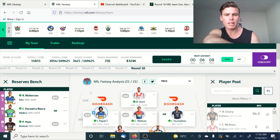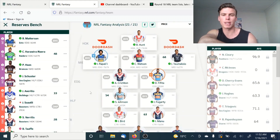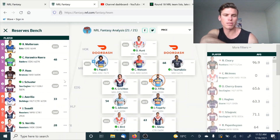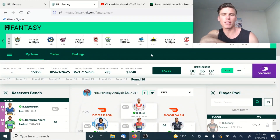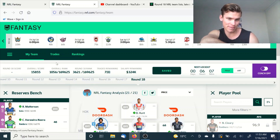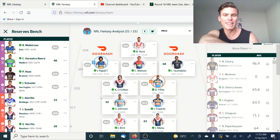I'll move along to my squad. I did use two trades also, and this week was about bringing in some of the guns. I do have a lot of 550 to 650k players and I had about 590k in the bank. I brought in Hunt for Brayley, and also brought in Payne Haas. Hopefully he backs up — they do have a few extra days, which is surprising for a Broncos outfit that usually plays Thursday or Friday night. But because Origin's on Wednesday, they've worked it out that they can play on Sunday.